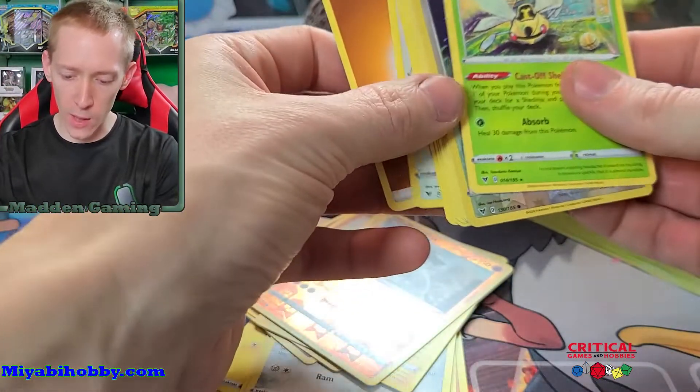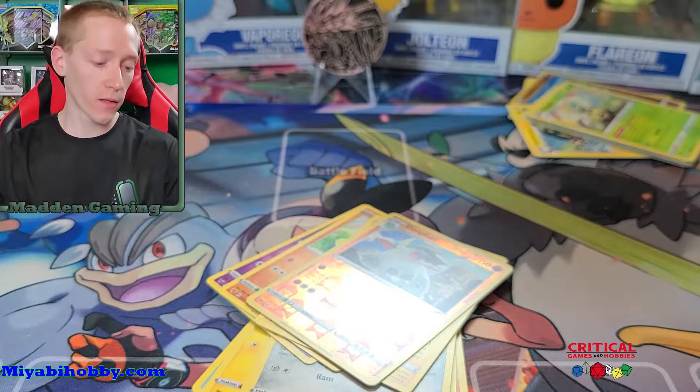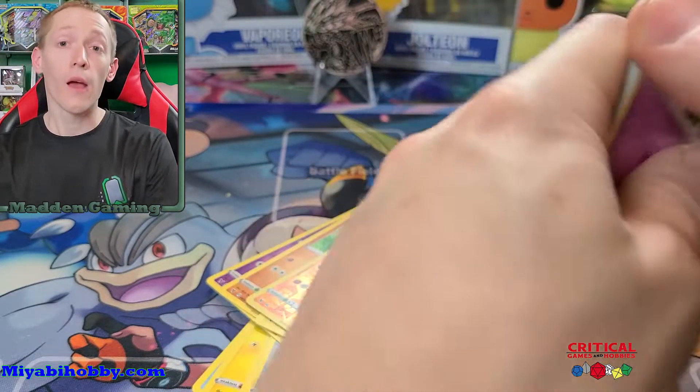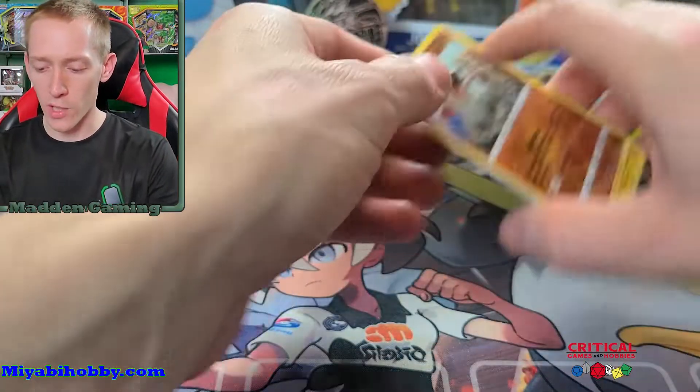The pulls were actually pretty bad today — did we even get a single holo rare? I think I gave away two holo rares — I gave away the Zygarde and the Regirock. But that is the opening for today. It's a little shorter Flipping Friday, but we did get some brand new Vivid Voltage, which isn't officially out yet — all you can buy right now is building battle boxes like these. Congratulations again to Nima A — however you say your name, I'm so sorry!